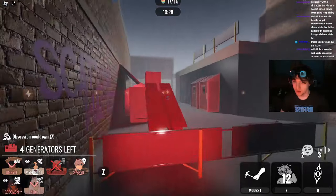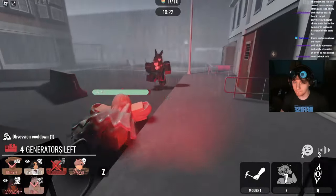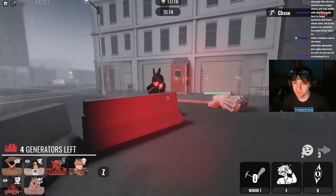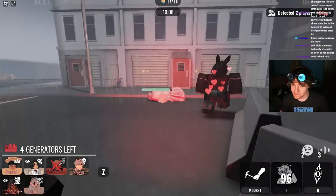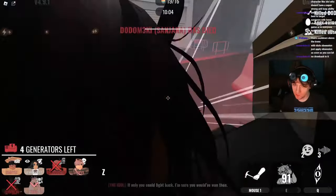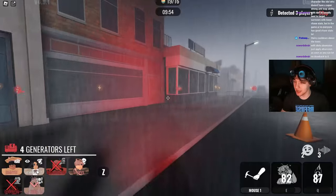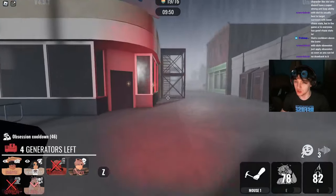I wish I had a better idea — with the Idol it's usually best to target survivors with lower chase stats. Beautiful. Down — beautiful. I've got a good amount of pressure on these survivors, which I'm pretty proud of. Beautiful — I knew they'd be back, and this one's also obsessed. That should have been a hit, not gonna lie. Beautiful. Good good good good. Let's keep going around the corner. One, two, three — good. Can I add another one? Yes. I understand the cooldown much better now. I'm enjoying this.